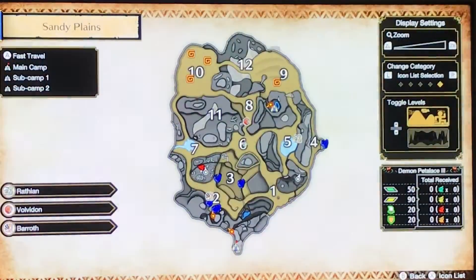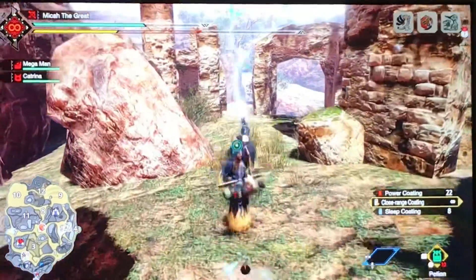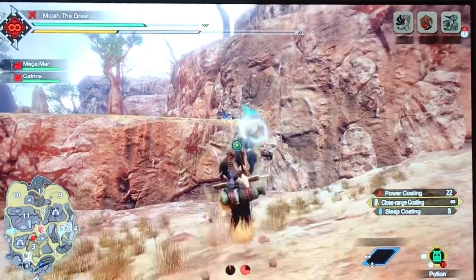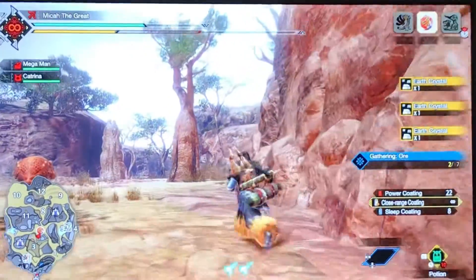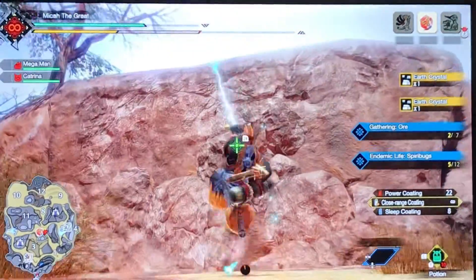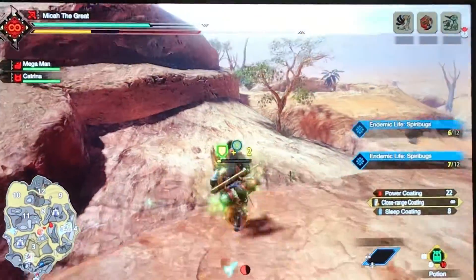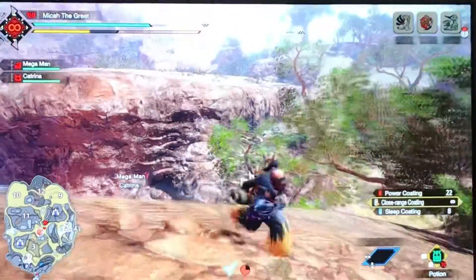For sub camp 2, you're going to need to head to area 8 — that other red circle on the map. You can use a wirebug or dog ride, there are many different ways. While you're heading over, you can gather some spirit bugs or attack a monster if you want.